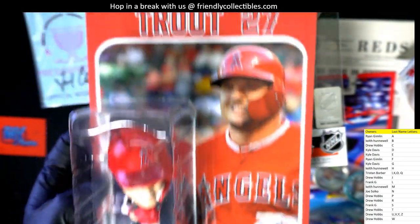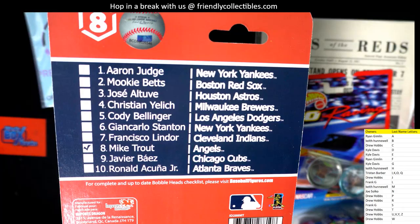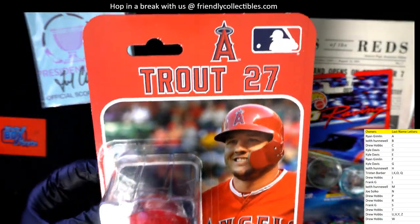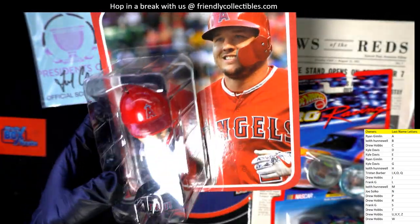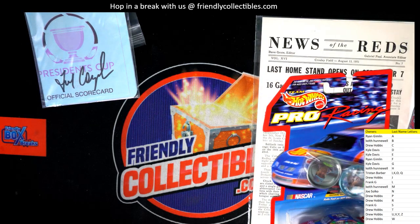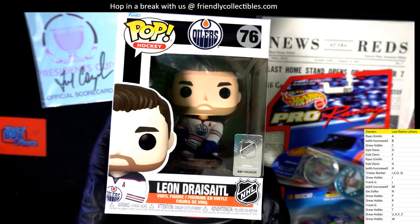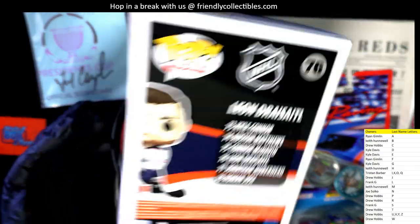And we've got a Mike Trout bobblehead action figure. Turning it over — part of an MLB collection that includes Aaron Judge, Mookie Betts, Altuve, Christian Yelich, Acuna. Nice Mike Trout though — Drew H, that one's coming out to you. And next up we have a Leon Draisaitl Pop Funko from Edmonton — that's going out to Kyle D.